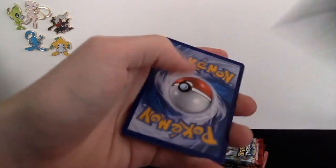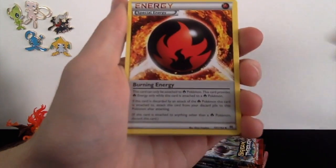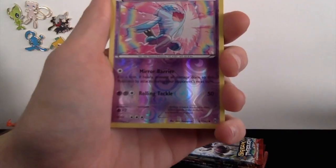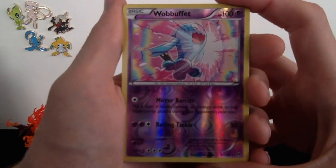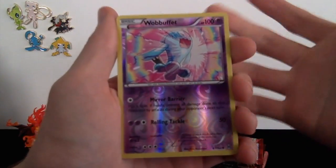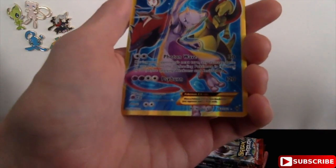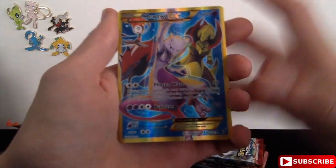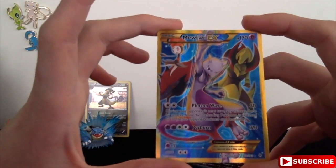Maybe some Full Arts, maybe a Break card. We got a Heavy Ball, Swoobat, Special Energy, Ralts, Swablu, Misdreavus, Skiddo, Ralts, and — oh yes! I love this card honestly. It's a regular uncommon and it's just a Reverse Holo, but I just love the art on this thing. It looks very cool and I'm actually kind of excited to have this as a Reverse Holo. So we got a Reverse Holo Phantump. And — oh my God. No way, dude! This is awesome — it's one of the special rare Mewtwo EXs! This is absolutely amazing!